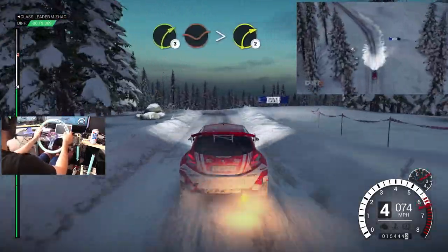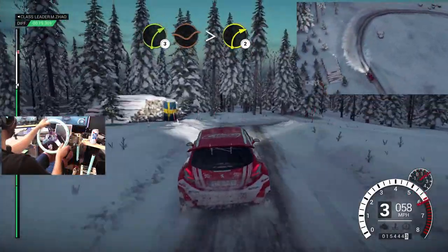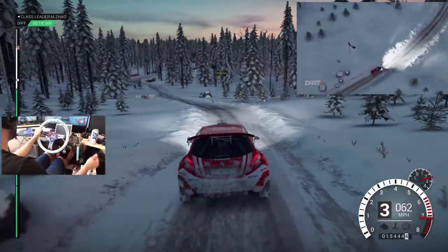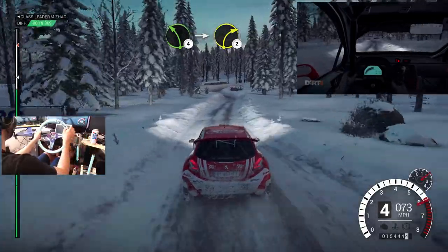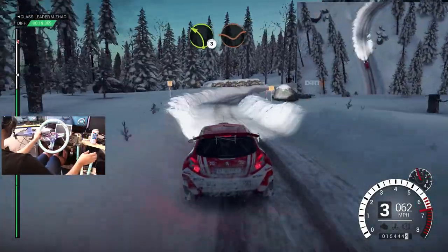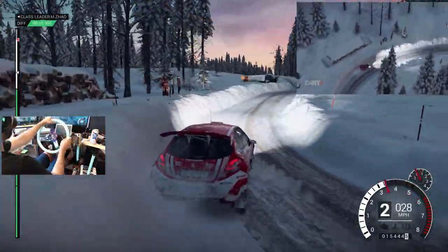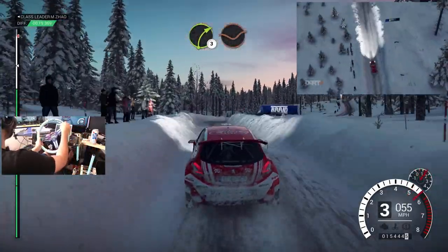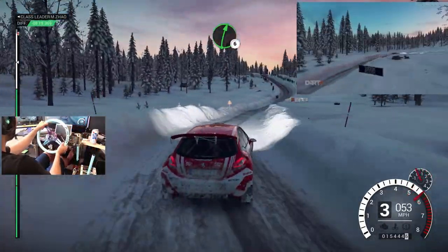Sixty, caution, left four, over crest. Air, crest, right three, through dip. Tightens two, crest, rocks outside. Left four, over crest. Eighty, left four, into right two, long, over bumps, crest. Left three, through dip, crest, right three, through dip. Right six, over finish.